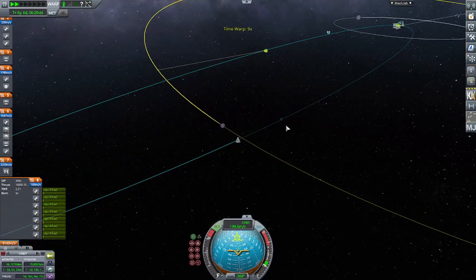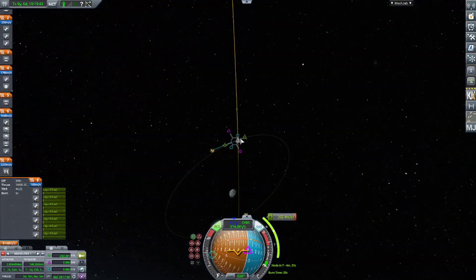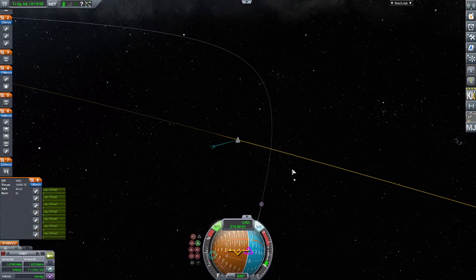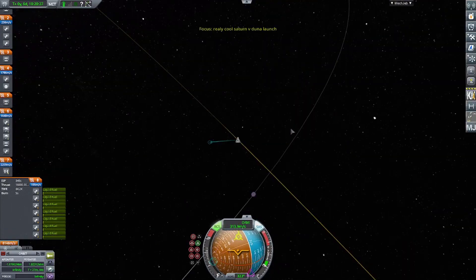I skipped the first correction burn, so now I'm getting to Minmus and I forgot to do a correction burn to get into a closer orbit, so I had to burn off a ton of fuel retrograde. I think I had to burn off about 200 meters per second — or maybe more than that — just to get into orbit of Minmus.